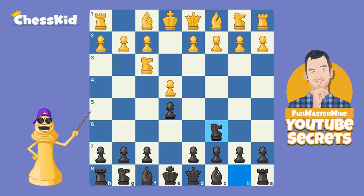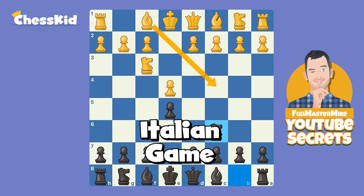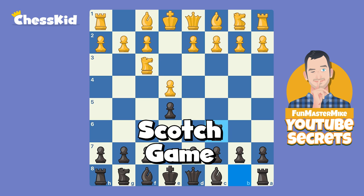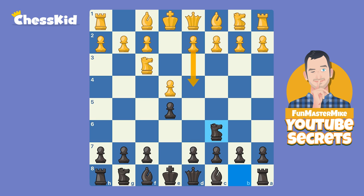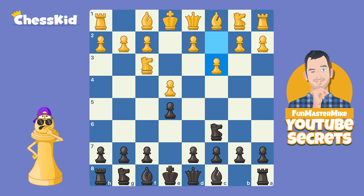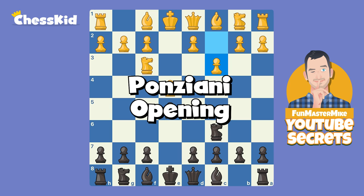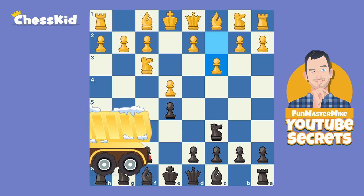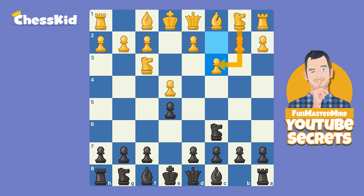In this position as white, white usually plays either the Italian game, Bishop C4, or maybe the move Knight C3. Fun Master Mike often plays the Scotch, which is D4. However, what about this really weird move, C3? This is the start of the Ponziani. I'm not really going to be recommending it for white, which is why we're looking at it from the black perspective in case somebody plays it against you. The point of this move is to defend the center — if white ever plays D4 and black takes, white can take back with the pawn and get the snowplow.